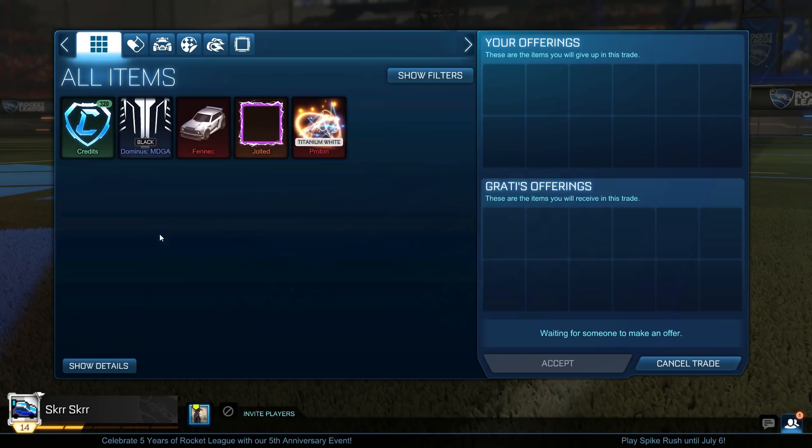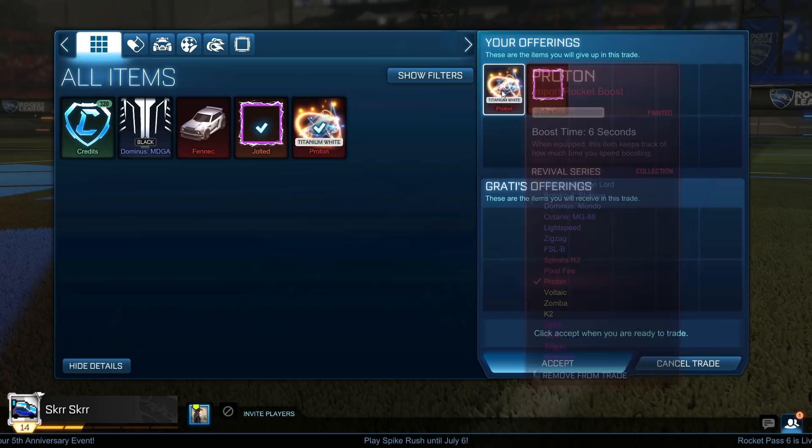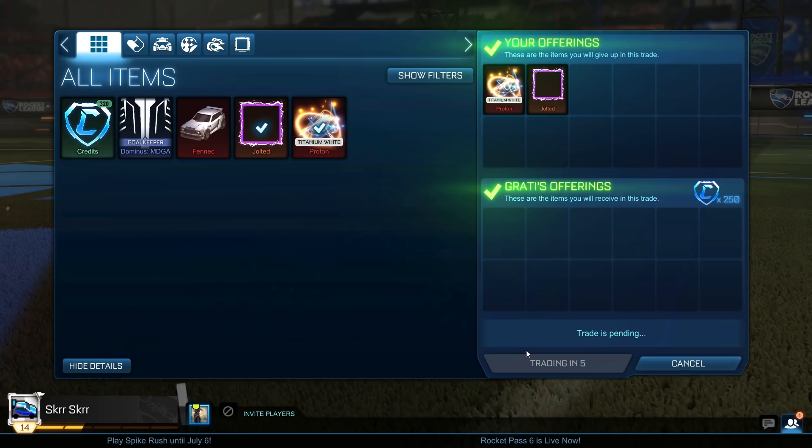For the next trade, we're selling the Titanium White Proton for 250 credits. I initially valued this item at around 400 in the previous episode — I think the price was going down, and I saw other sellers dropping it to around 300, so I put mine at 250. I also gave away a jolted item that I got by logging into the game.